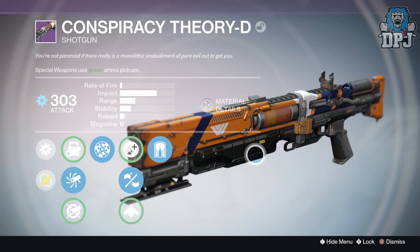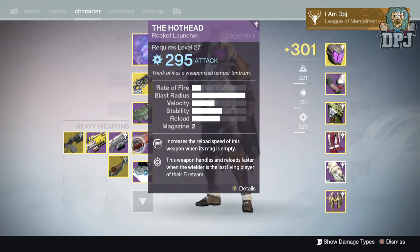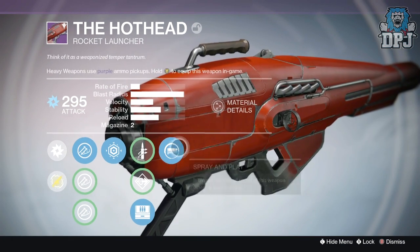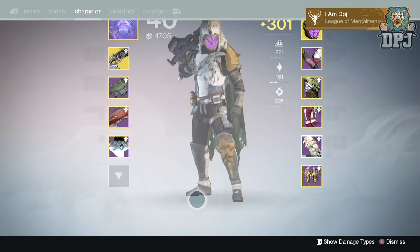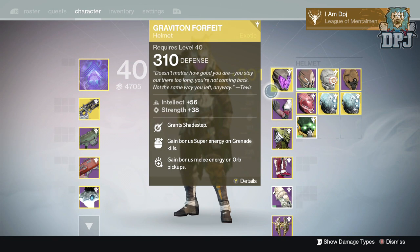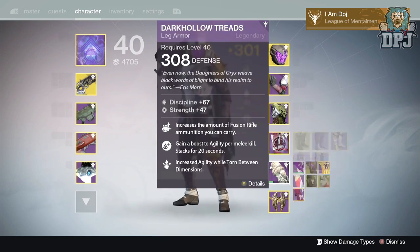For heavy I'm using the Hothead — basically a reskin of the Dragon's Breath. The mods aren't that great apart from Field Scout, which gives me one extra rocket. But it just wrecks. As for armor, it's all about light level. If I switch armors my light level drops, so I have to use what I've got to stay competitive.